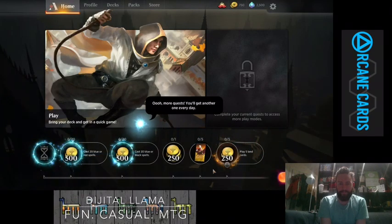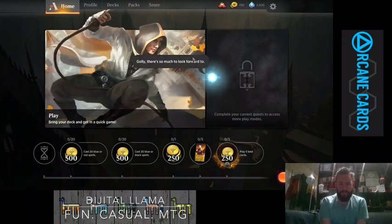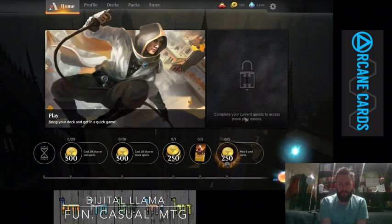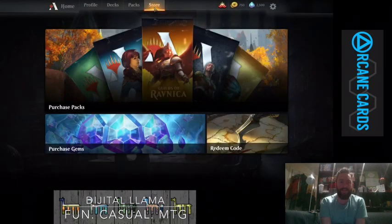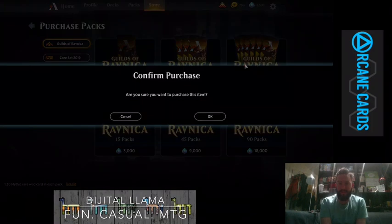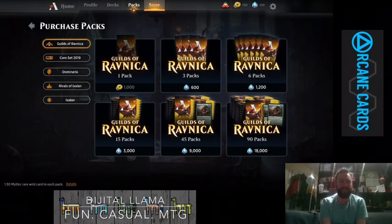What? 'Complete your current quest' — I just completed that quest, that's crazy. We got some gems though. So what we're going to do is head into the store and purchase some packs — we definitely want Guilds. We've got 2,500, so that's this lot and that lot. We're going to open up 12 packs of Guilds of Ravnica. Why not? There's an option to open multiples.